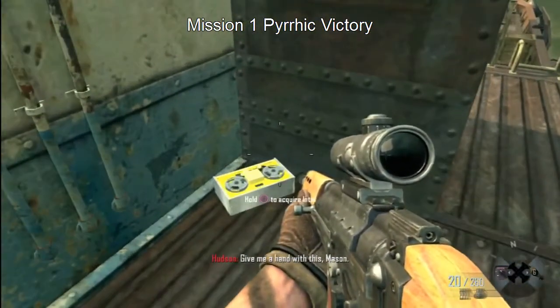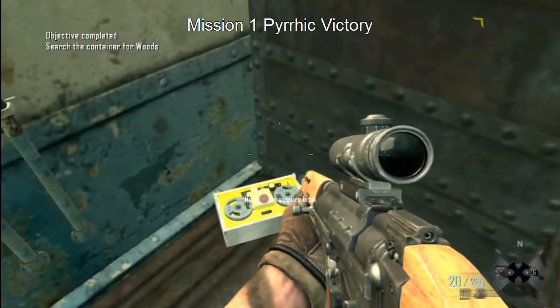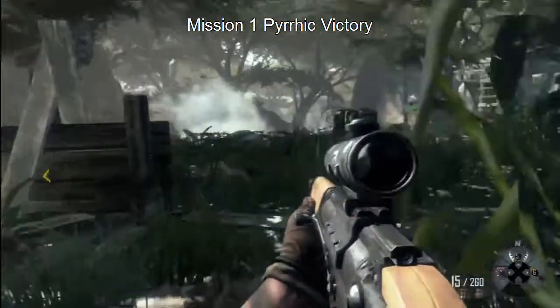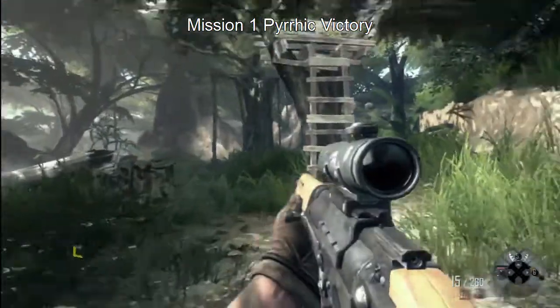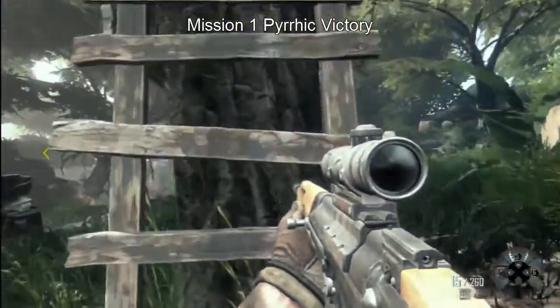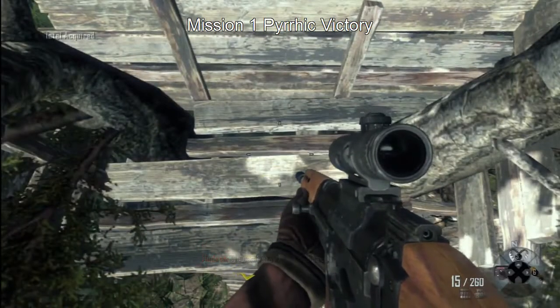Right up by this upper gun turret is our second piece of intel. Once you get a second, come to this last perch up here and voila — third piece of intel.